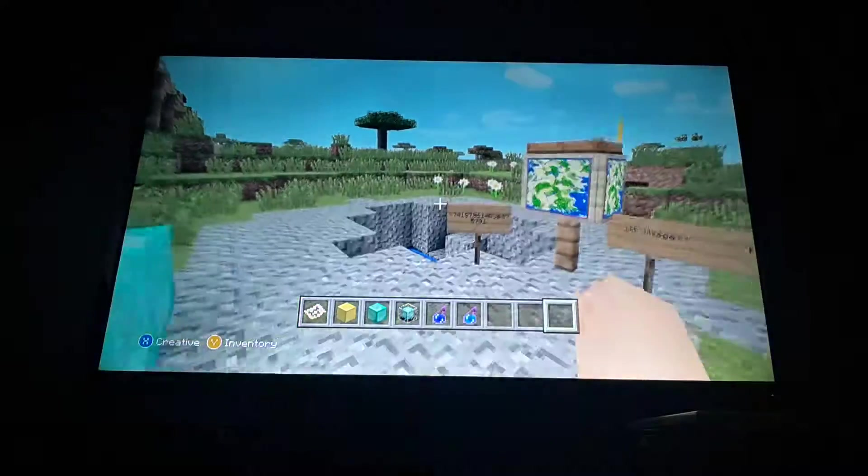Right next to this weird little pond, coal slash gravel thing. What this world has in it is 10 villages — we broke the record of 9 villages, we got 10 villages now — a mineshaft and a desert temple. So this is the map, and let's get straight into showing you the 10 villages.